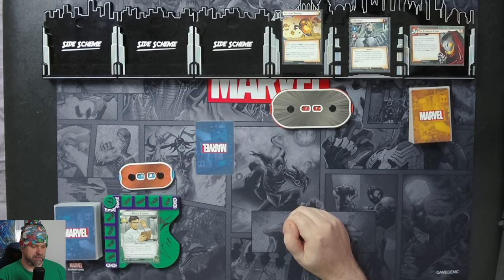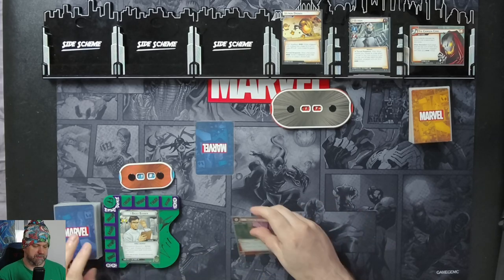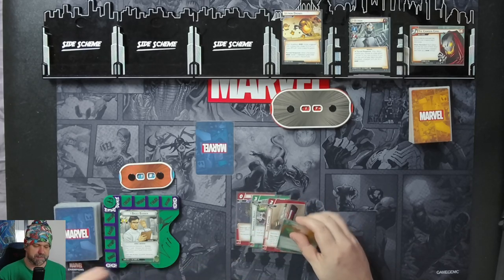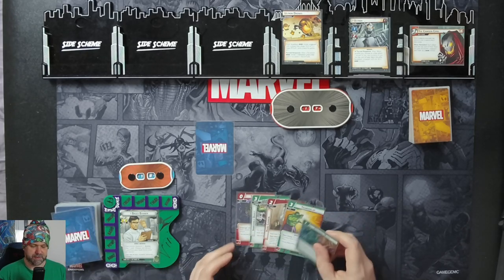We'll draw up to our 5 hand size. We have a Skilled Strike, a Movable Object, Hand Cannon, Thunderclap, and a Crushing Blur.